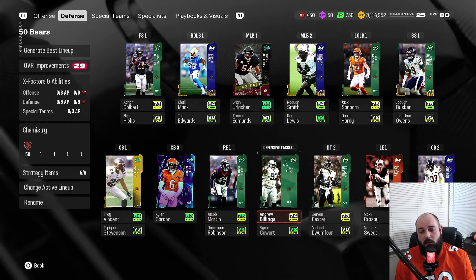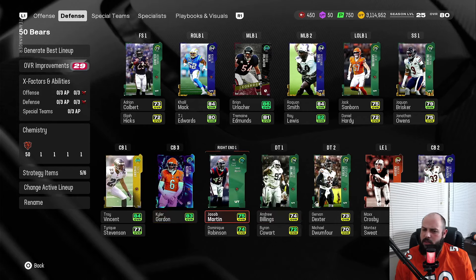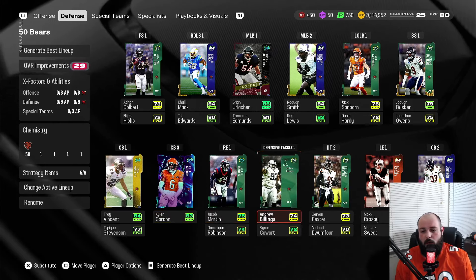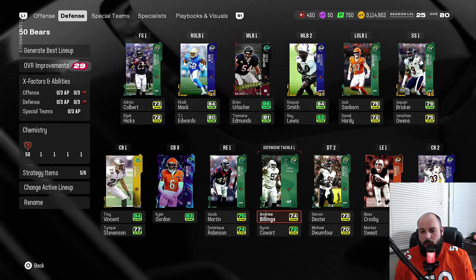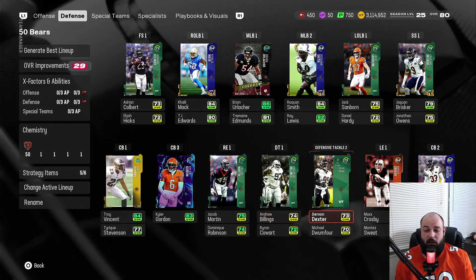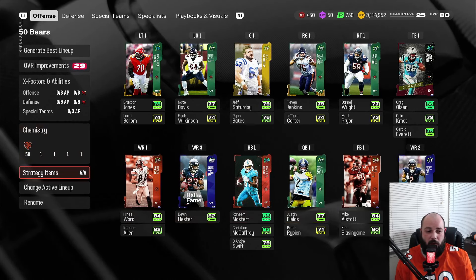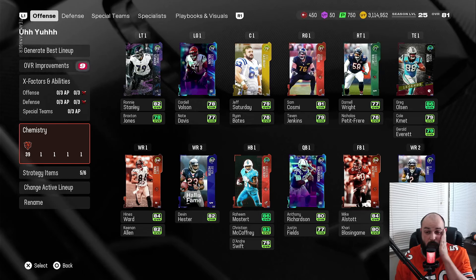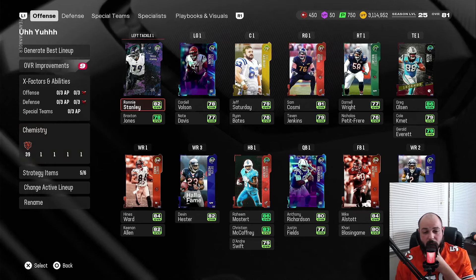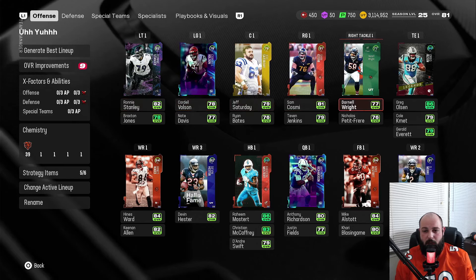Coming in the next couple days is Billings at 82 overall through the Boom promo — or maybe the AKA promo, I don't remember which one. There are also supposed to be team captains coming out Wednesday or Thursday. The leaks aren't looking too good for any Bears chemistry guys, but hopefully we can find some. This is the lineup I've been using to play online — still Bears chemistry 34 out of 39, trying to put as many Bears players as possible while also filling holes, including an overall upgrade to the offensive line.